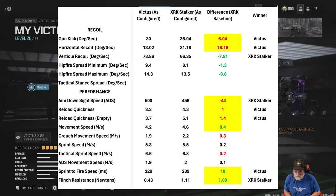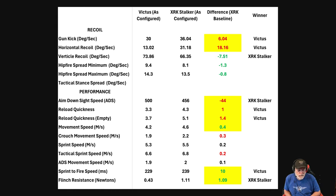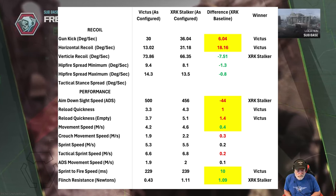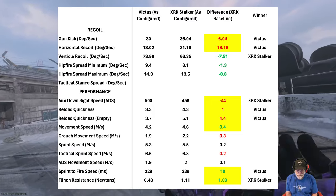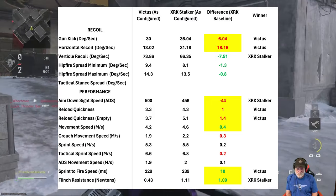ADS, as expected, goes to the Stalker. But reload quickness — both have five shots in them — goes to the Victus, both partially empty and empty. Movement speed goes to the Stalker by a fairly large margin. Sprint to fire speed is Mr. Victus, surprisingly enough. So let's take it in and have a look.